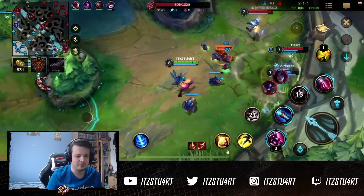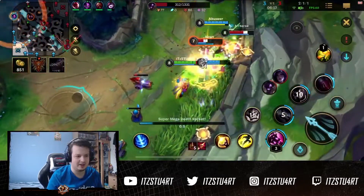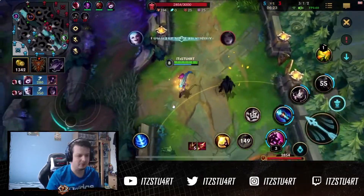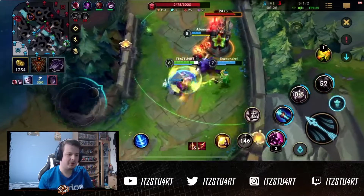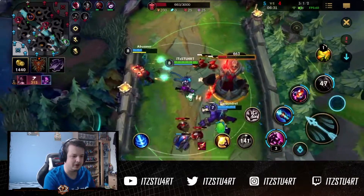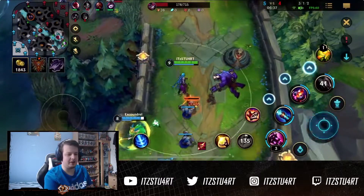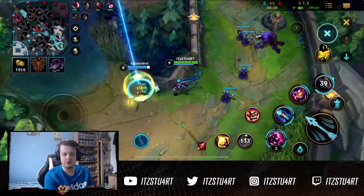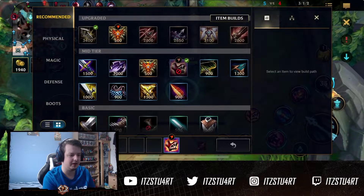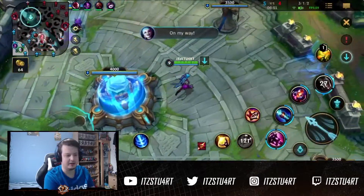Excoundrel walks up and tries to get a Q poke off. Lee Sin gets a really good kick onto Kai'Sa, stunning her up against the wall. We get the kill onto Alistar and the kill onto Kai'Sa. Against Alistar, it can be really hard when you play Lulu — when he engages, he gets Polymorph, plus you still have to deal with Lulu's shield, Lulu's ultimate, and the Locket shield. There's a lot to deal with as Alistar against Lulu.